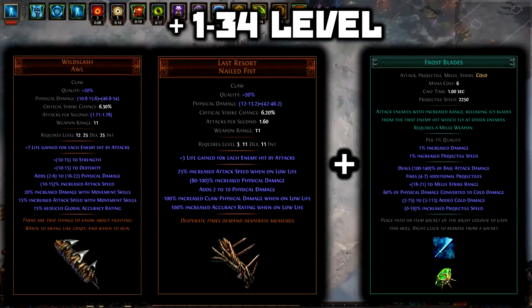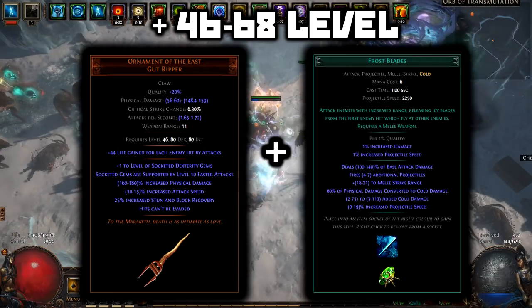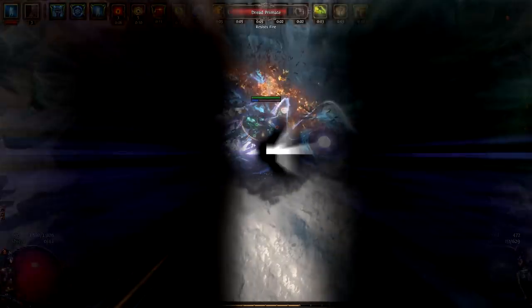We start with Frost Blades throughout leveling, and on level 68 we continue using Frost Blades with the Touch of Anguish.